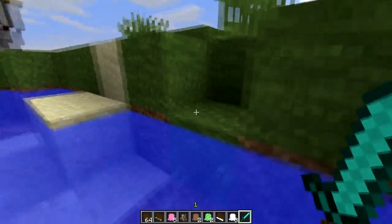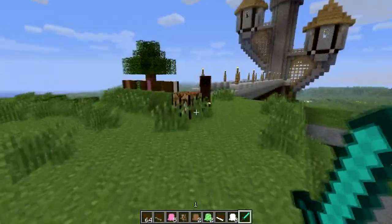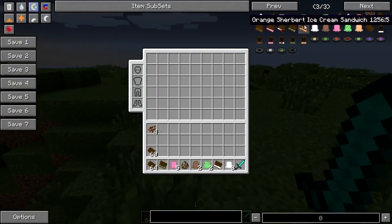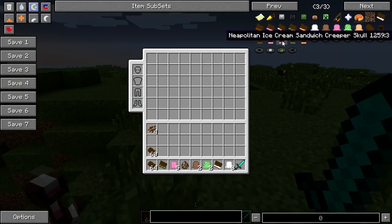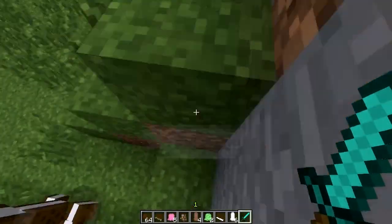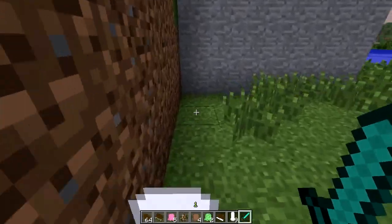You can also kill them and they will drop the delicious ice cream. Now this one is a Neapolitan ice cream, which includes three flavours — and voila, we have strawberry, chocolate and vanilla.